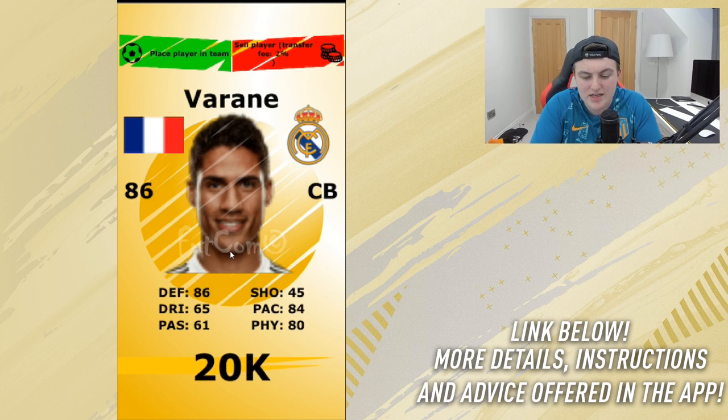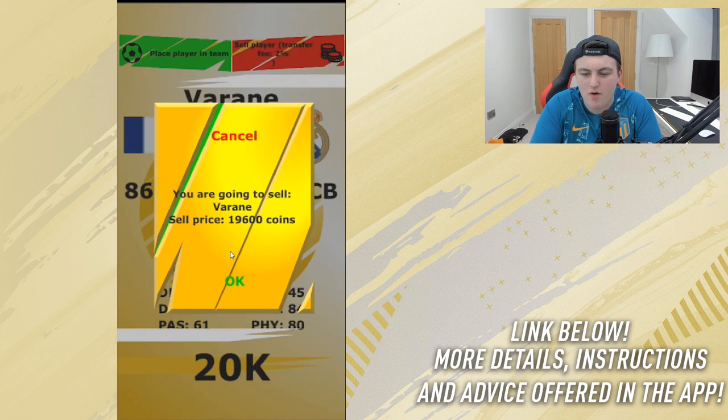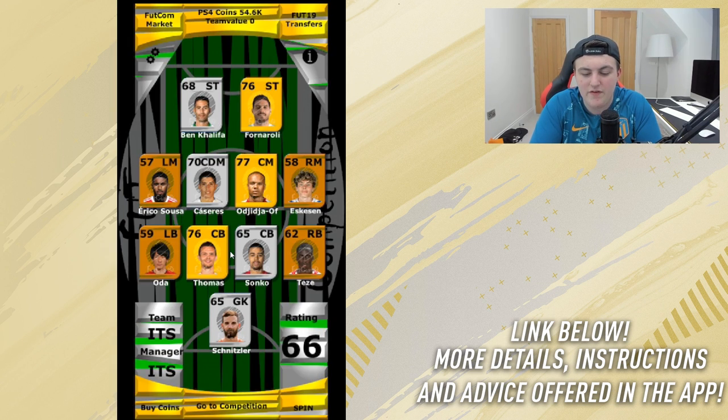I'm going to go ahead and place him in the team. He has a value on the app of 20,000 coins, so we've made 5,000 coins. It doesn't work directly like the value on FIFA — on FIFA he's like 250K, whereas in the app he's 20,000 coins. I'm going to sell Varán for 19,600 coins and we're up to 54K.